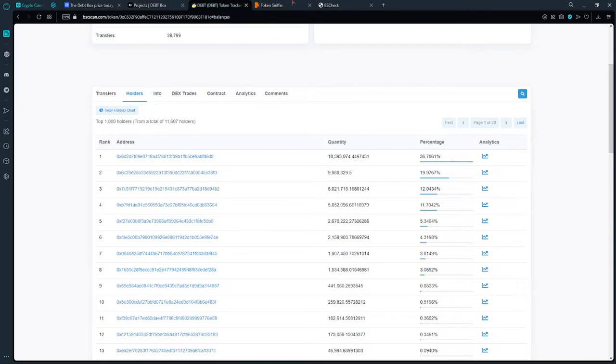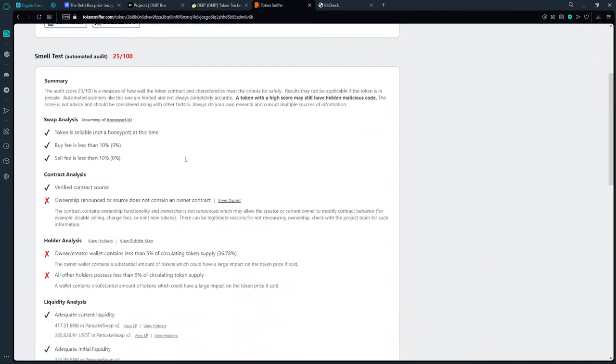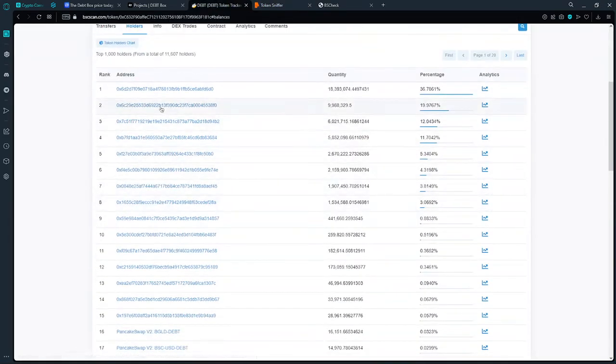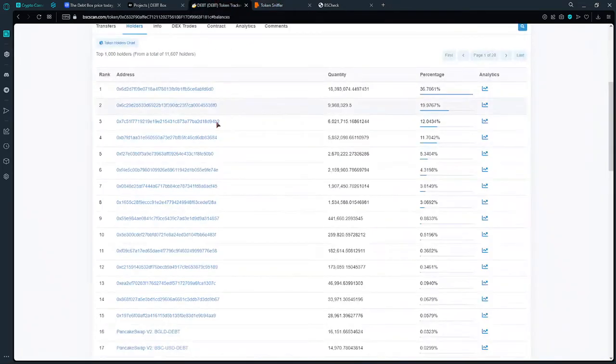The liquidity provided on PancakeSwap is small. Token Sniffer rated this token and flagged it, partly because ownership is not renounced. The owner's wallet contains a significant portion of the token — the top address holds 36.78%, which is not good.